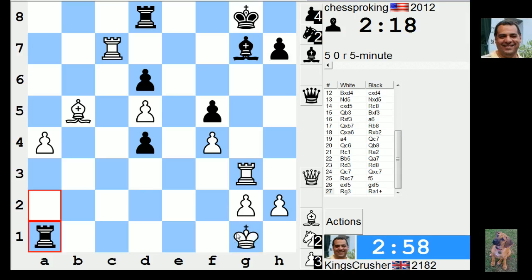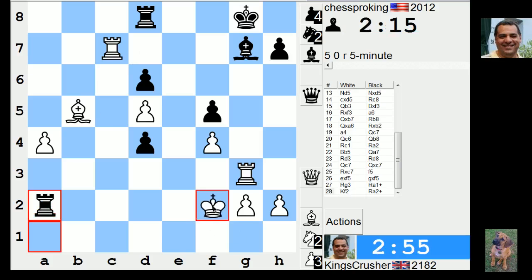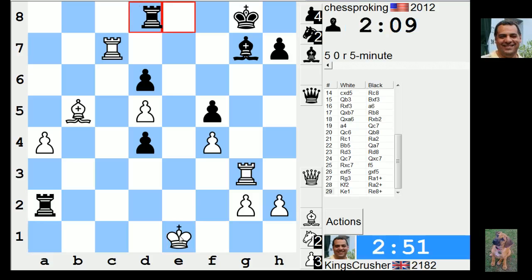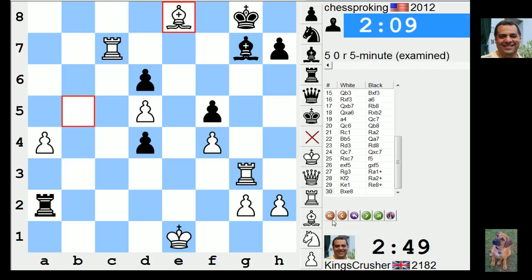Or Bf1 — it might be d3. So I'll do this for a moment. Check — I'm controlling even e8, so I can probably just do this. Check, check — I'm controlling e8. That's bad news. He's resigned there.